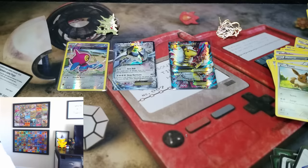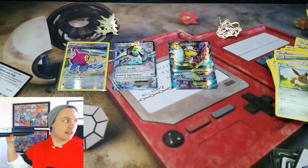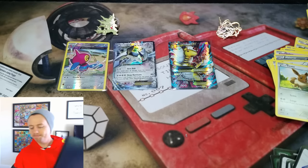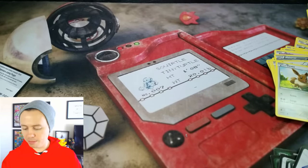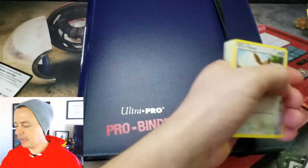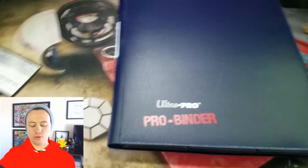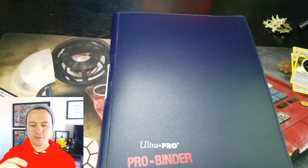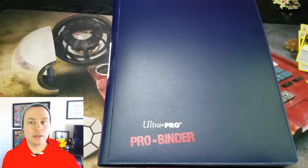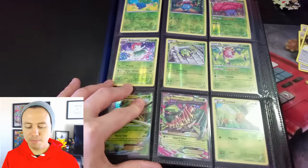Give me one second — don't worry, I'm still here! Where's my Ancient Origins binder? Found it! Alright, so this is labeled Ancient Origins. Let's take a quick look at Pokemon Unwrapped's Ancient Origins set. I'm going to try to get this camera up higher — I'm sorry if it comes crashing down. I apologize if it does. I got a Master Set right here.